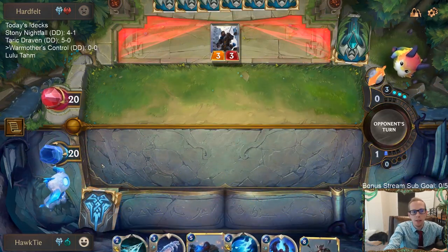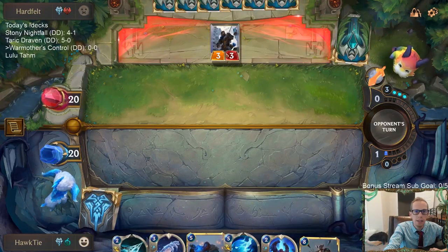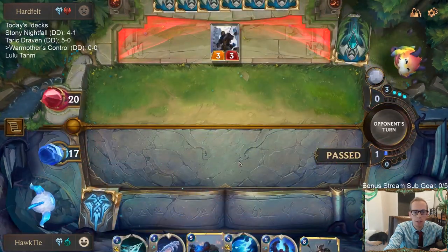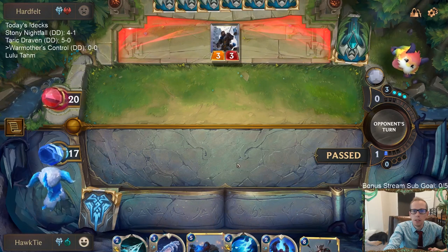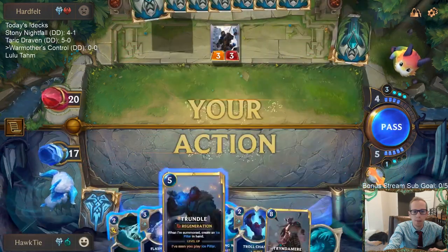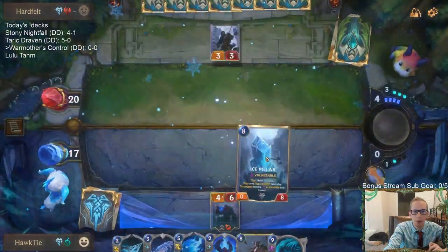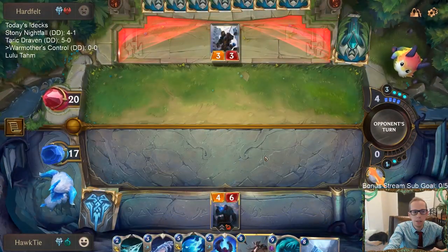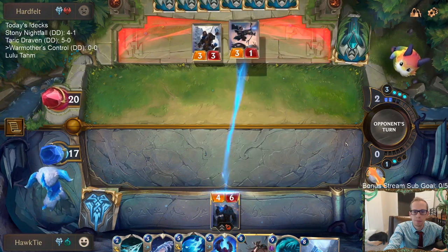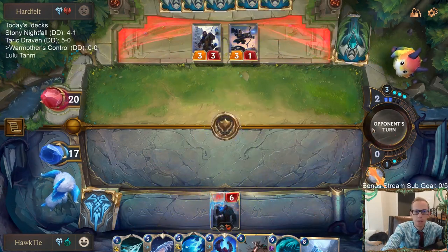The bad part about playing Catalyst of Aeons is ideally they would attack first, do three damage to me, I go to 17, then I cast Catalyst of Aeons and I'd be at 20. However, if they're smart they would pass and not attack for three, and I waste my turn. That's a big problem. So I'm not going to risk it — I'm going to play the Catalyst of Aeons right away. Very good Ruination draw.